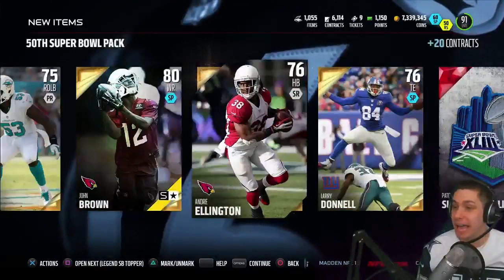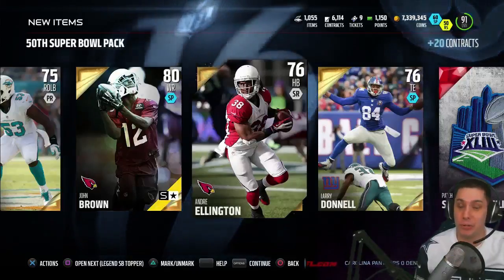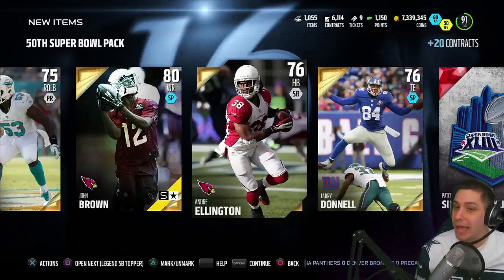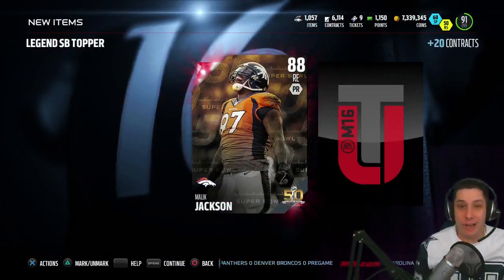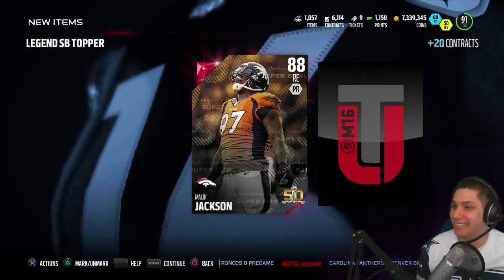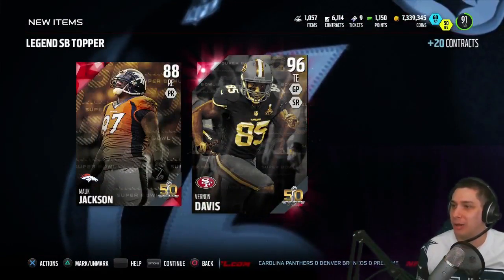We've got two more cards to pull from the topper — we're definitely getting a Super Bowl legend, so this is going to be great. We're also getting another Super Bowl elite card. We get Malik Jackson as our Super Bowl card. Down to our legend — my chest is kind of pumping right now. We get Vernon Davis. I think that's probably one of the cheapest ones you can pull unfortunately.